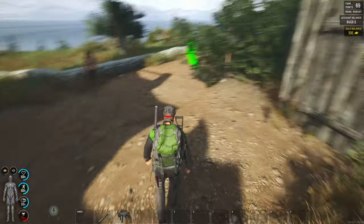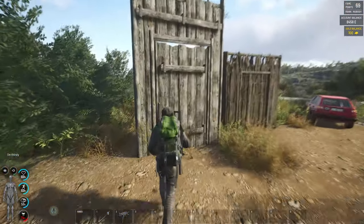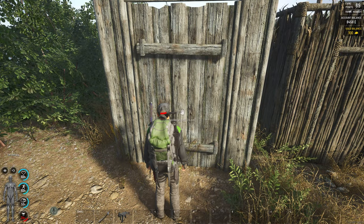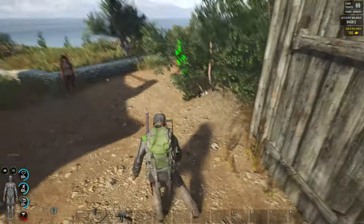Let's say you locked your base door with a BCU lock. As an enemy, I have no option — literally I can't do anything. But I can destroy it, of course.